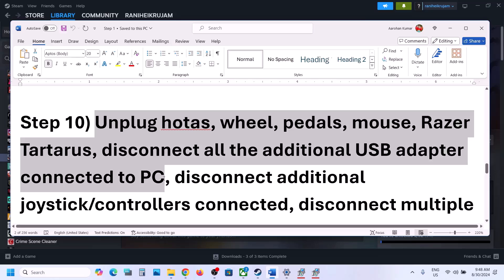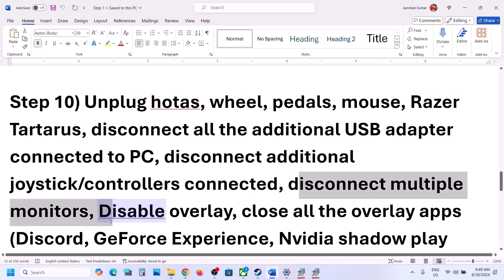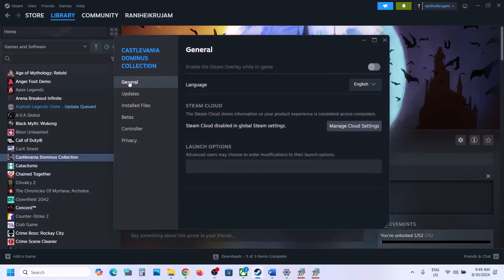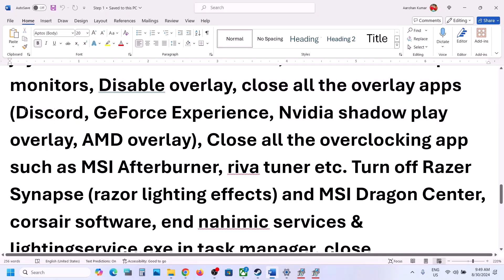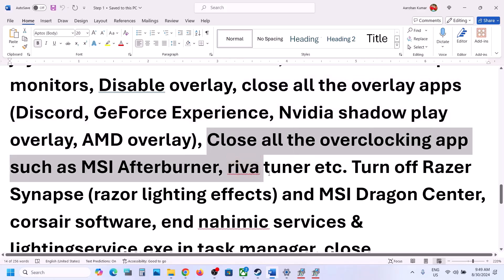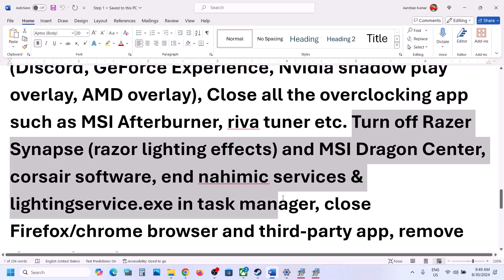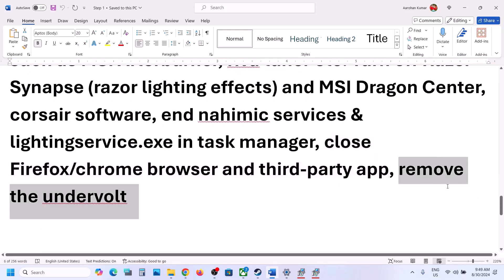The next step is to unplug all external devices — HOTAS, pedals, wheels, or any extra controllers — then launch the game. Also try disconnecting multiple monitors and launch on a single monitor. Disable the Steam overlay: go to Steam, right-click the game, select Properties, go to the General tab, and turn off 'Enable the Steam Overlay while in-game.' Also turn off overlays in Discord and GeForce Experience, or close all overlay applications. Close all overclocking applications such as MSI Afterburner, and close all third-party services, browsers, and background applications. If you have undervolted your computer, remove the undervolt and then launch the game.